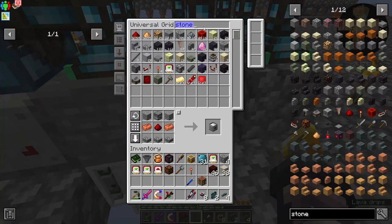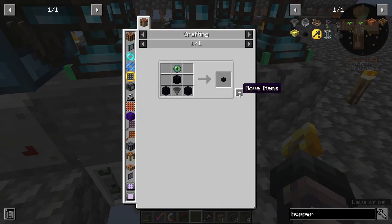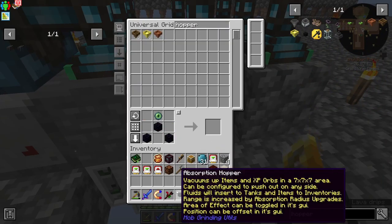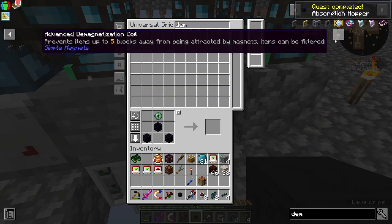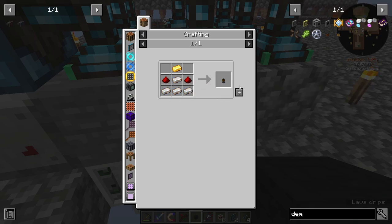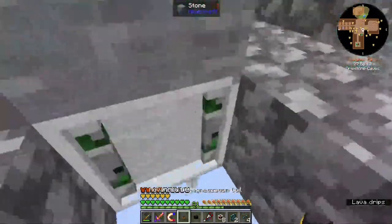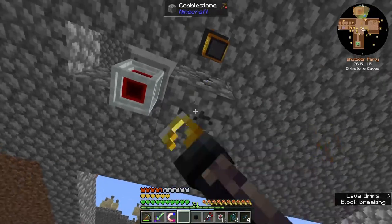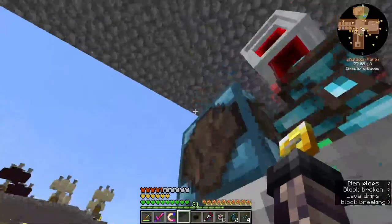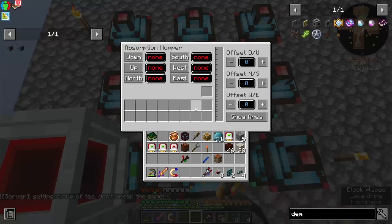We need a hopper of some sort — an absorption hopper — and then we can do a demagnetization, because we do need a collection system. I forget — block breakers do not have an inventory. So we'll grab this, then upgrade it, and then come down below the flower. Create a decent radius, and on top of the flower, place the absorption hopper and show area.